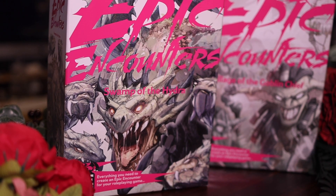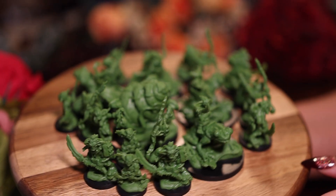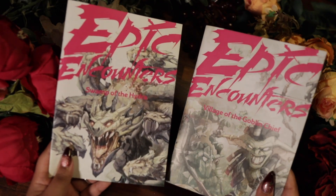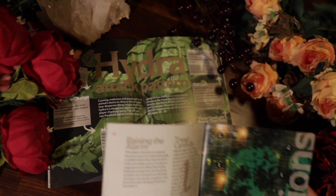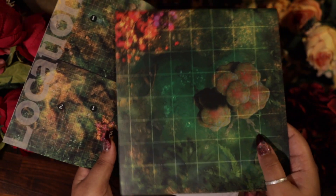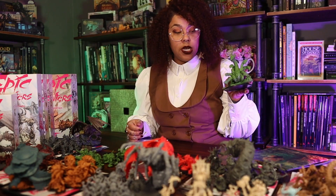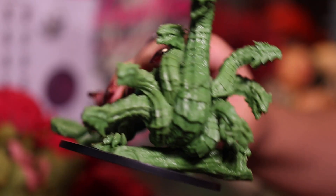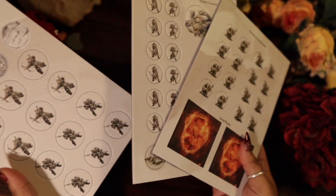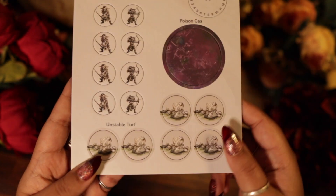Each set is two boxes sold separately or in a bundle. One box comes with a big boss mini, and the second box comes with thematically matching infantry minis. They both have their own adventure booklets with information on how to run an encounter, and they work independently. They both come with a double-sided map that folds out to a larger scale. If you just get the big boss box, it usually comes with tokens you can punch out to use in place of the Infiltree minis. Sometimes you'll get cool additional things like a hydra counter, different types of swarms, or traps.